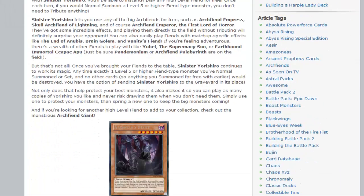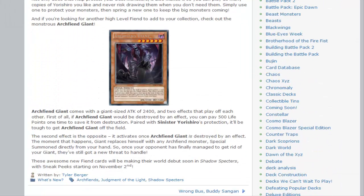It's actually really, really cool to see this. And then we're also getting the new Archfiend Giant — basically a 2400 that if it would be destroyed, you can pay 500 to stop it. Plus, it'll get even more protection from the new card, and it's a free 2400 drop.